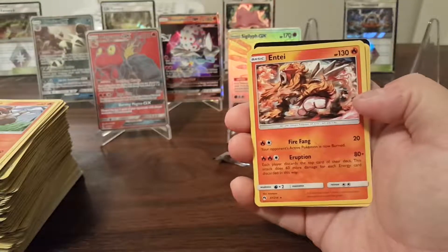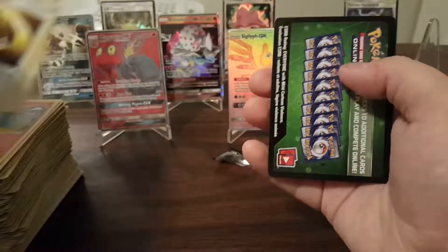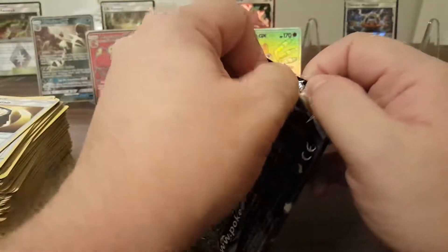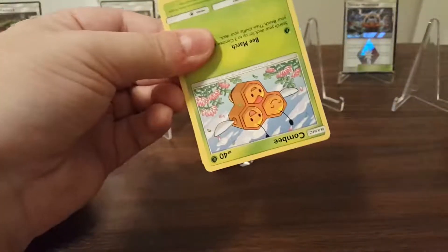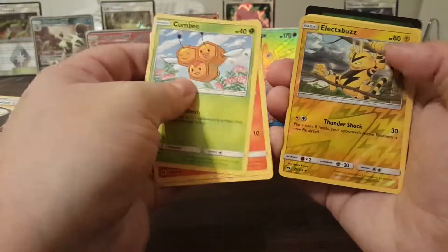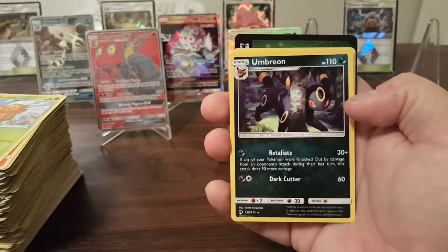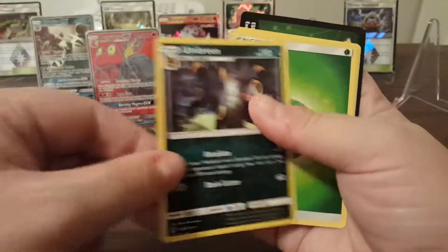Chinchou and Entei Non-Holo Rare. About three quarters of the way through, happy so far — eight hits already, we're over our minimum. Very happy with this dealer off of eBay. Electabuzz Reverse Holo and an Umbreon Non-Holo Rare. I don't think I've seen that one — it looks really good on camera, it's really popping.